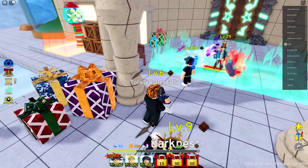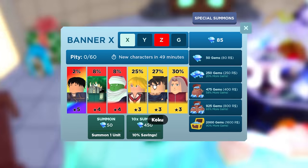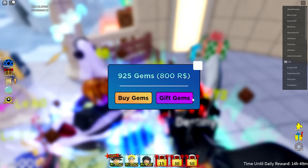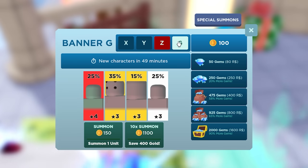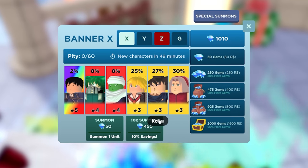Before we jump in, I thought I'd do some summons, just so you guys could get absolutely pissed off with me not knowing what I just got. How do I summon? I need to buy gems. How many gems do I want? Let's just buy this many. That doesn't look like that much. So we have 1,010 gems. There are a bunch of different banners. I want UI Goku, obviously.